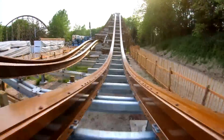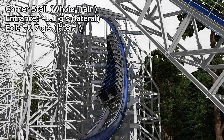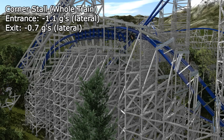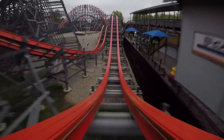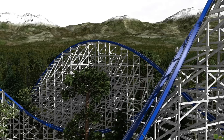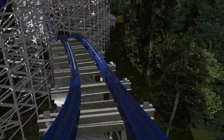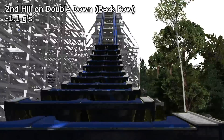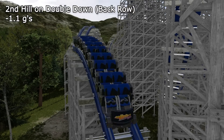The first element after the drop is a double-inverting stall taking direct inspiration from Untamed. Entrance and exit both deliver laterals, with a potent negative 1.1 lateral G's for both front and back. The train then heads into a double-down, initially inspired by Wicked Cyclone, but the first airtime moment is far more sustained. The element ends about halfway down the descent, squeezing in a powerful burst of airtime back to ground level. This competes for the strongest airtime moment on the ride, with back row riders receiving negative 1.1 G's on the second bump.